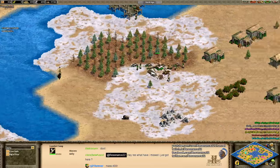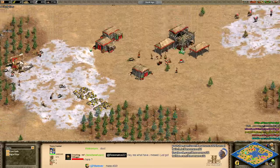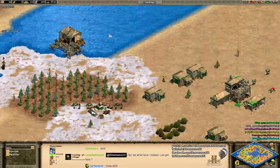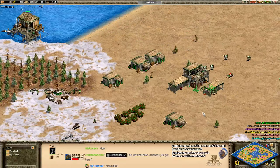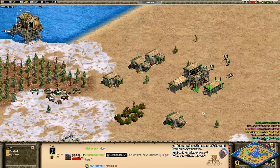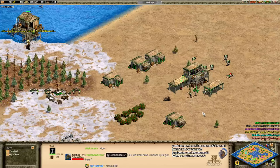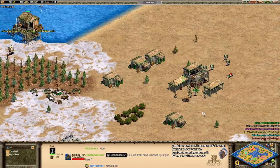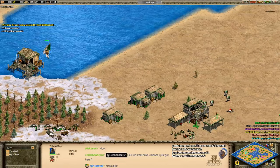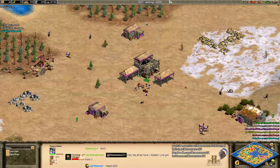It's a water map — so we want that super early dock, and our goal is to make a minimum of approximately four fishing ships. Why four exactly? Four is exactly the number of fishing ships needed to sustain villager production. With four fishing ships dropping off 15 food occasionally, you will be able to just pump out your 50-food villagers rather consistently. Why a minimum — why not more than that? That really just depends on what your scouting information tells you.